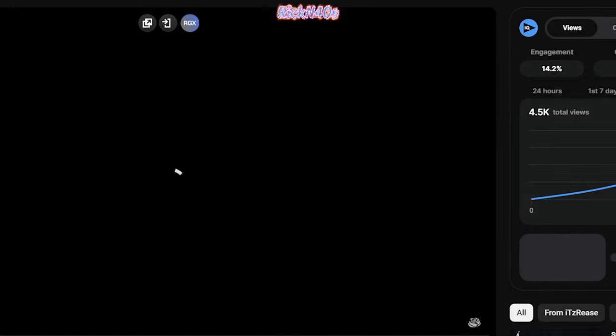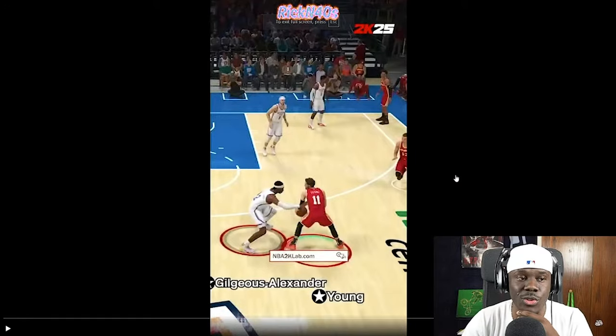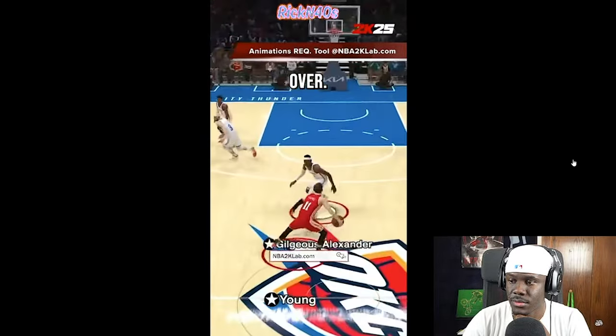Back to what we were talking about — there is a change in dribbling that we've never had in 2K before. In NBA 2K25, you will not be able to dribble into a defender. If you do, your player will get a fumble animation or turn the ball over. Last year people had a huge issue with right stick dribbling. I feel like if you dribble into my body the ball should come loose. You can use your left trigger to protect the ball — there are ways to protect the ball.